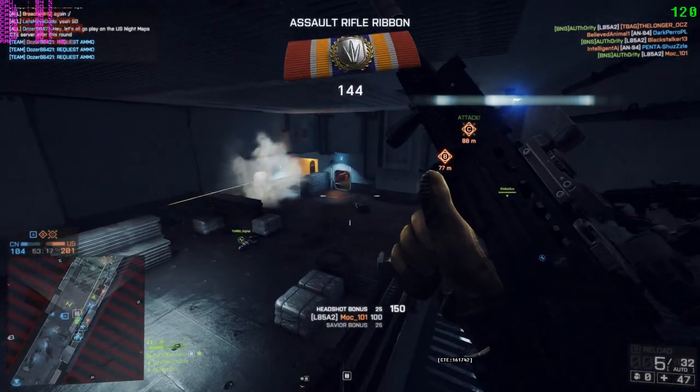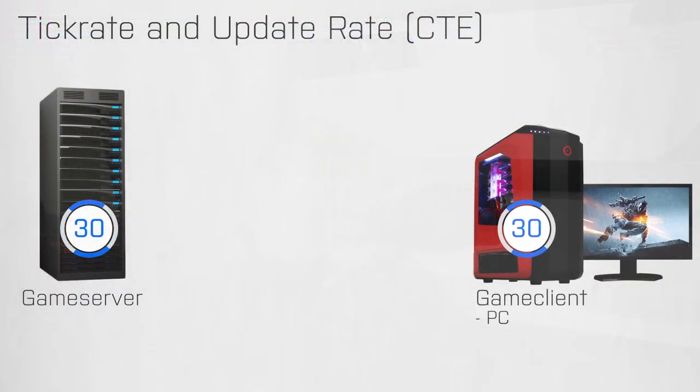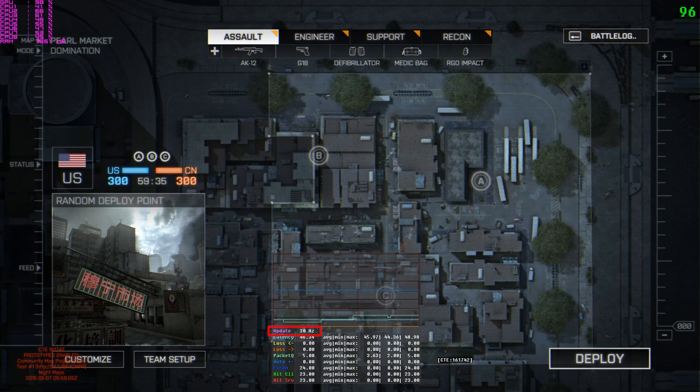Now how does the netcode work in the CTE after these last massive changes? When you join a normal server in the Battlefield 4 CTE your game client and server use a 30Hz tick rate. But if you join a 60Hz server then your game client also runs at 60Hz, and on a 120Hz server the tick rate changes to 120Hz. The system supports any rate the developers want to use — you could even have a 144Hz tick rate. This makes the system as flexible as the Source engine where you can also choose different tick and update rates.